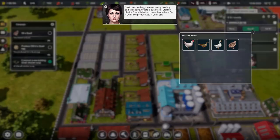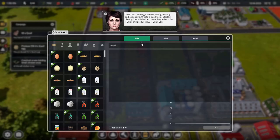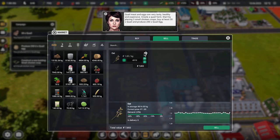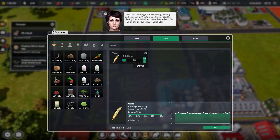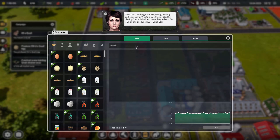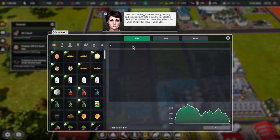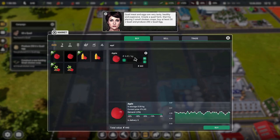Now I can buy my first set of quails — 10 marvelous quails. What do you eat? You eat wheat, buckwheat, linseed, apples and pumpkins. What of those do I actually have? I've definitely got wheat — I just bought some. We appear to have none of the other things, so we should probably buy some. Linseed is very, very expensive. Let's check what else is cheaper.